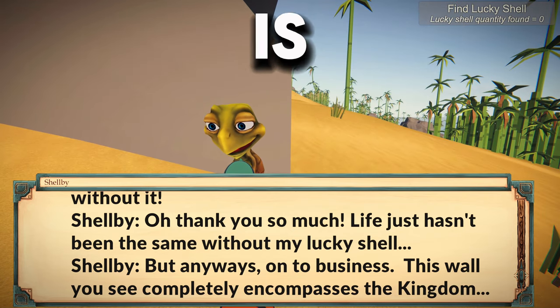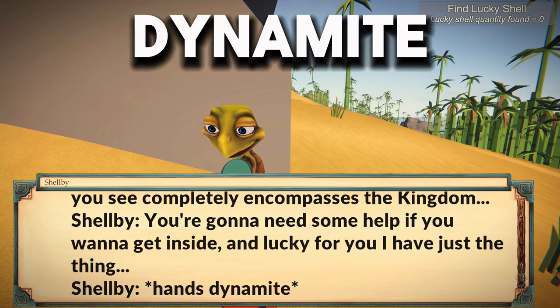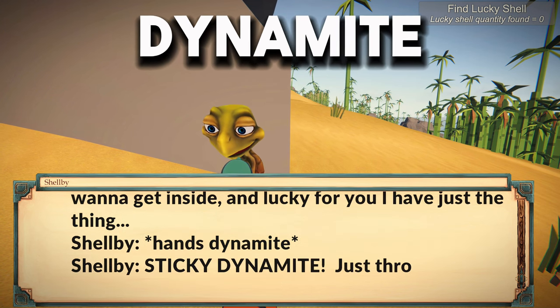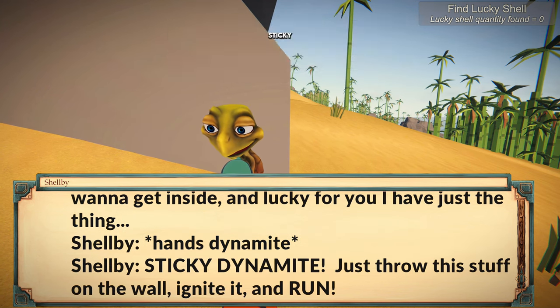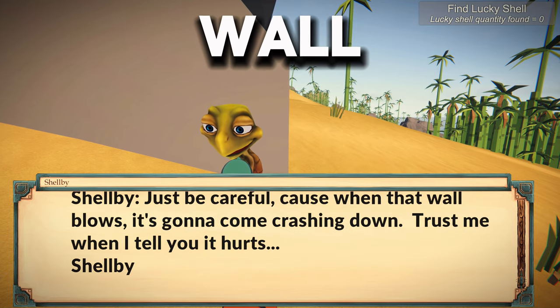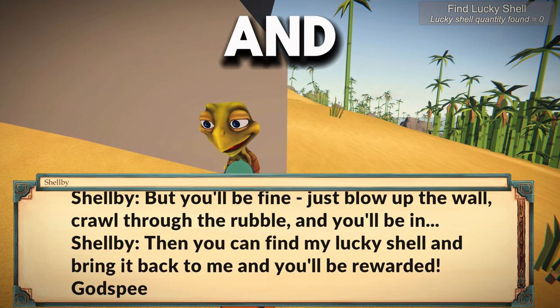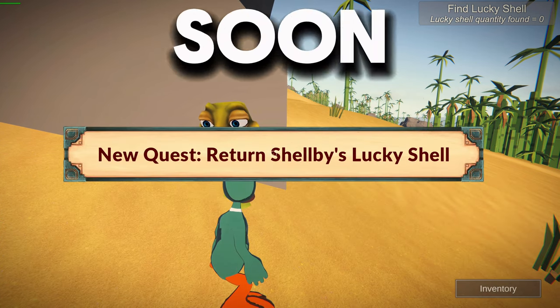So this crazy turtle, to help you out, gives you some dynamite. What you need to do with the dynamite is throw it on the wall — it's sticky dynamite — and then ignite it and blow up the wall. We've got our dynamite and he is almost done talking to us, and we will be blowing up the wall soon.